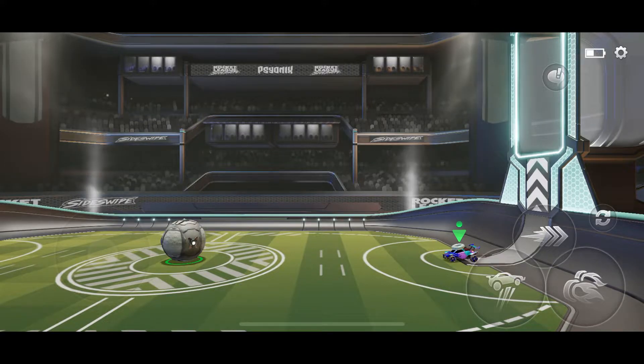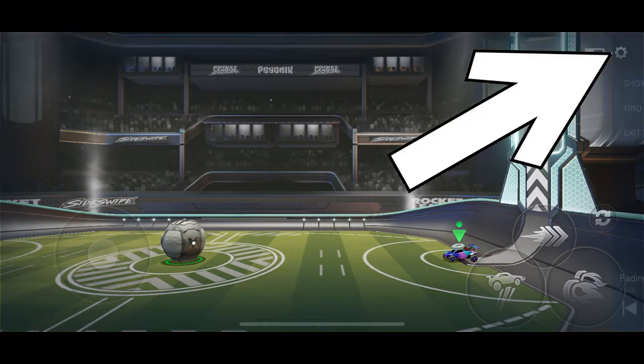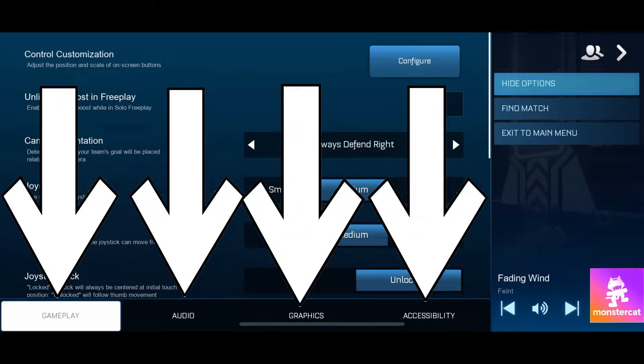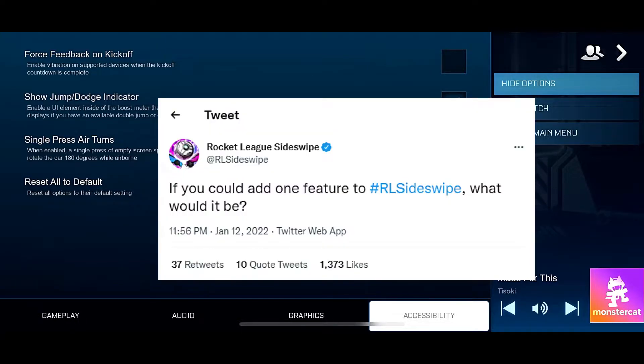Hey guys, I'm Gustafuye and in this video I'll tell you about the new accessibility features that just came into Rocket League Sideswipe. When you go to your settings, then into show options, you will see at the bottom that there are four options. Previously we used to have three options — now we have a fourth option which is accessibility. All of these options are very useful because they were picked from the replies to Rocket League Sideswipe's Twitter post asking which features should be added.